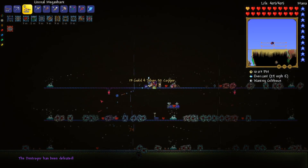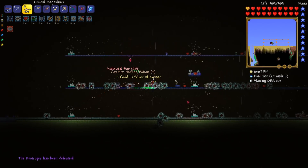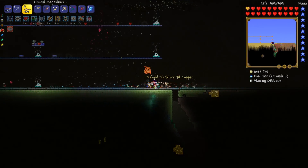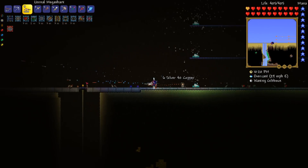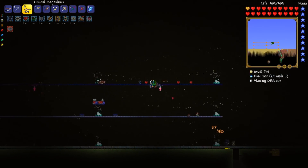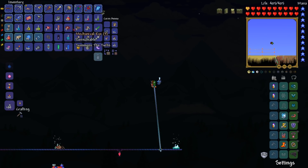Alright, so where's his drops at? Right here. Hallowed bars. More potions. Alright, so that wasn't too bad, and that took about three hours of Terraria time. I can't — I didn't even really come close to dying to him. Boss arena functions as intended. The sandstorm didn't really do much, either. How about Skeletron Prime?